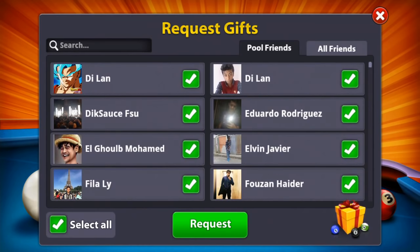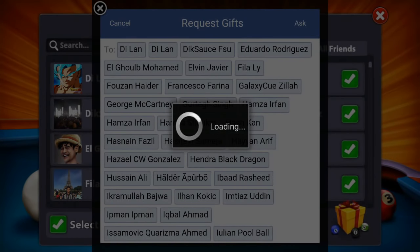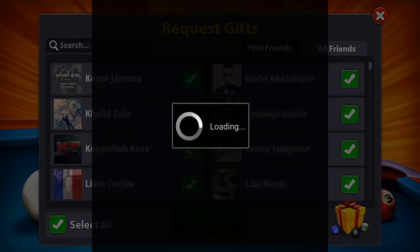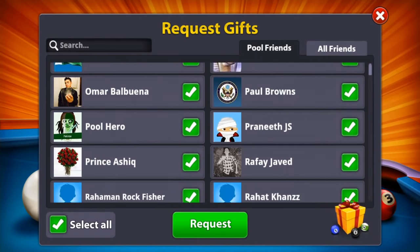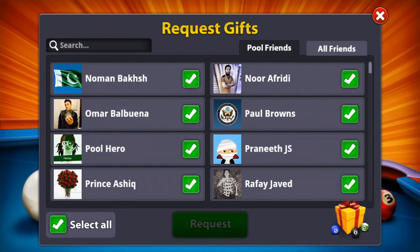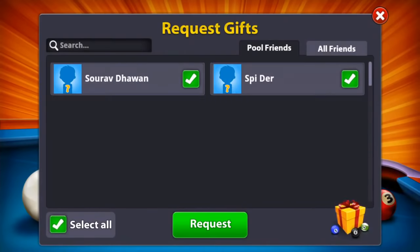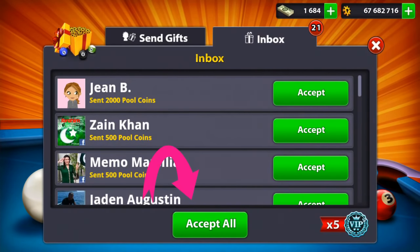I still have more friends to request, so I keep doing request and ask. Keep doing this until you have zero pool friends left. All of these are pool friends who play 8 Ball Pool, so I'm just showing you the example.